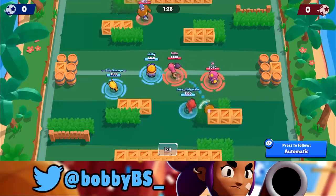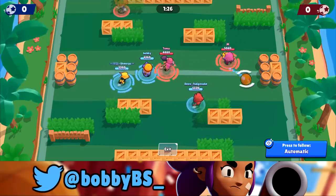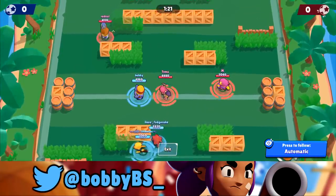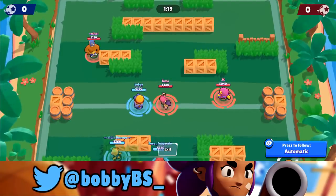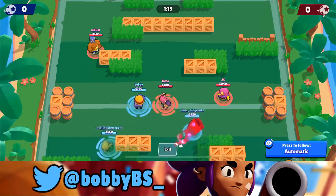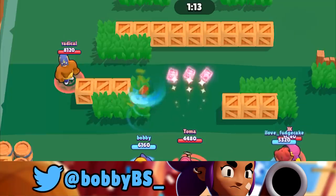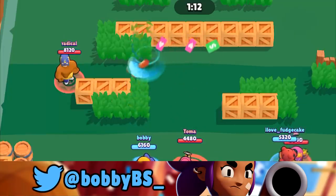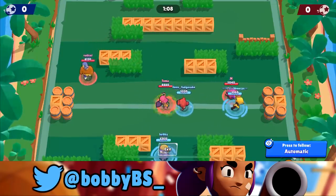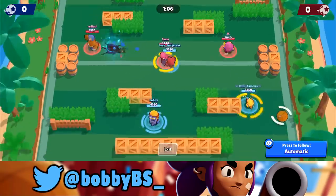Moving on to Tara: the range of Carl's shot is exactly the same as Tara's. We're going to do a zoom in at the end of the shot so you can see they die off at the same point. Tara's shot does travel just a little bit further, but at the end of the day they travel the same distance and will die off at the same distance.